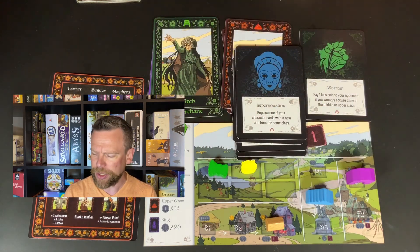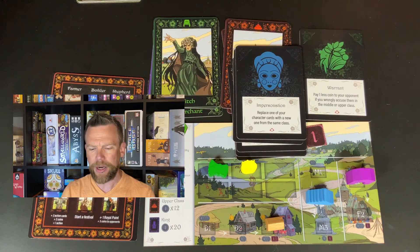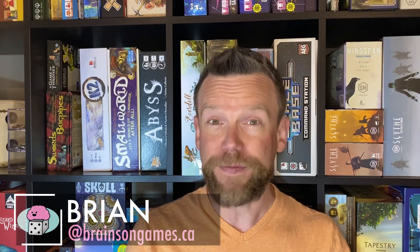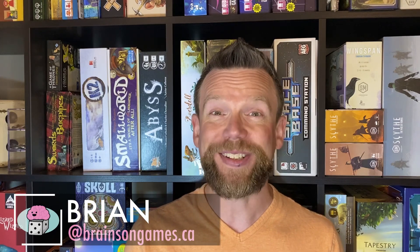You've got the witch who will deactivate a building for a turn, and the action cards that allow a lot of player interaction. So that's Roos in a nutshell: a quick 45-minute game with hidden identities, engine building, and lots of player interaction through action cards. If you have questions about Roos or the games you see behind me, you can find me at brian@BrainsOnGames.ca. BrainsOnGames.ca is the website where you'll find past and future episodes. Roos is going to hit Kickstarter early in September, and I'll send a reminder out across social media platforms as that approaches.